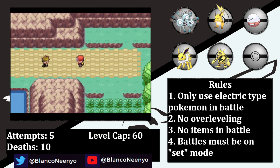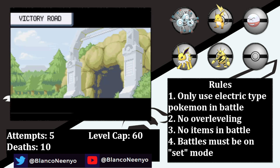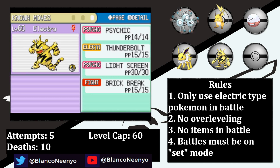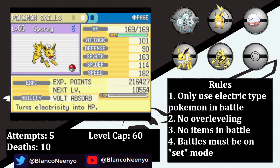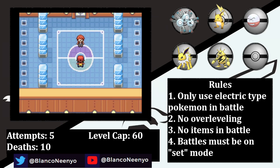Before I can head to Victory Road, we have another rival battle, and Electra continues on her rampage and sweeps through his entire team. The trek through Victory Road leads us to our final destination, the Indigo Plateau. I level everyone up to the level cap, then attempt to add as much diversity to the move pool as I possibly can. Now we're ready to take on the Elite Four. First up is the Ice type trainer, Lorelei.